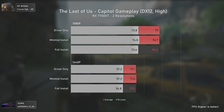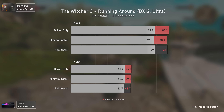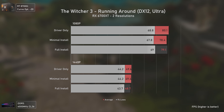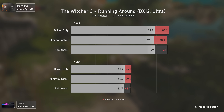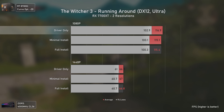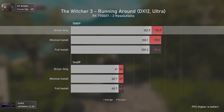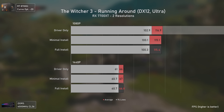The Witcher 3 shows the RX 6700 XT performing well at 1080p, delivering around 80 average FPS with all results inside the margin of error. This was a gameplay test so margins are a bit bigger. With the RX 7700 XT we have higher FPS, with driver only delivering slightly higher results in both averages and 1% lows, but the difference is so small no one would notice.